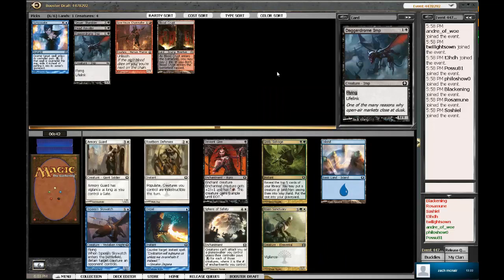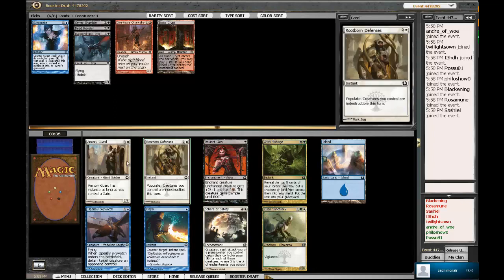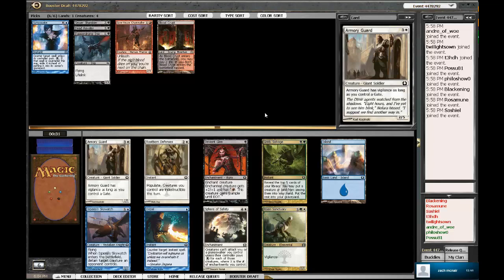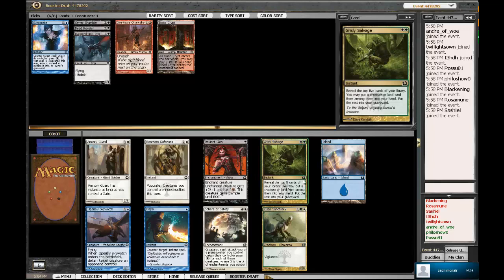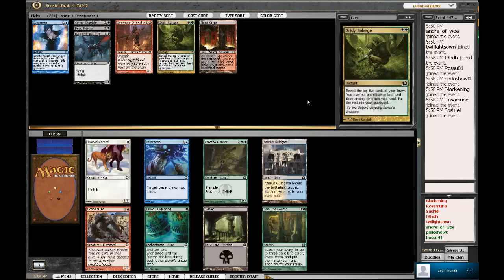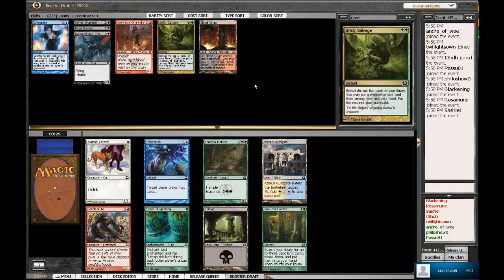There's a Grizly Salvage in here still, plus a Dispel, an Azorius Skywatch, a Risen Sanctuary, Sphere of Safety, Deviant Glee, and Armory Guard. We've got to decide if we want to try the Jund deck with Grizzly Salvage or stick to our blue plan and get Skywatch or Dispel. I think the blue plan is probably safer, but we actually only have the Gorehouse Chainwalker for red — the Blood Crypt doesn't affect our decisions here. That's a good point. I'm going to take the Salvage — potentially be Jund or something weird like that.